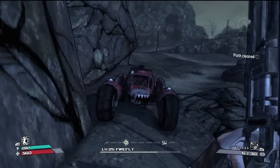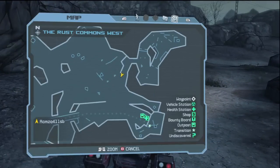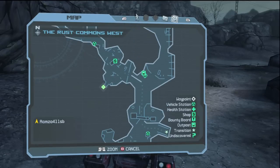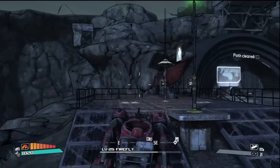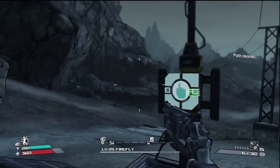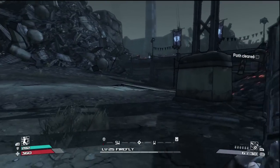Here we go, back to my car. To do this mission, we need to go clear the path, which is to the south, far far south from here. It's actually faster to go to the underpass and use the transit system to hit the waypoint down there — so that's what I'm going to do. Using my noodle.